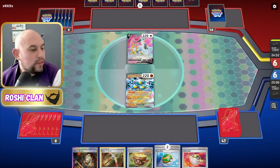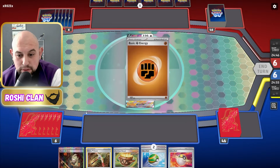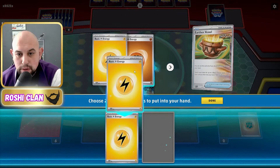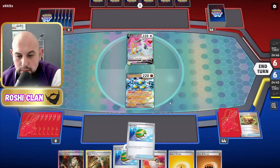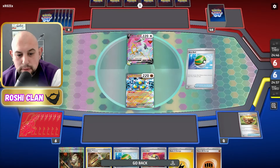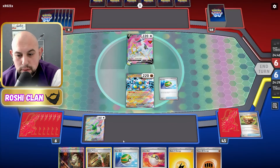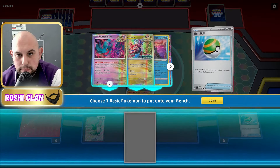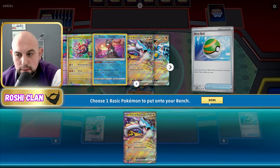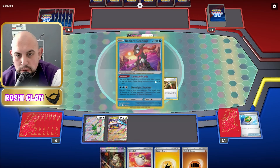Right, match two — Sandy Shocks started against an Arceus, which is not great for them. I've got some Nest Balls and other stuff so we can set up. I've got a Squawkabilly and in my hand a Boss — we're going to go for that. Let's do Squawkabilly's ability. I want a Greninja but I think I need to have a Raging Bolt on the bench too.